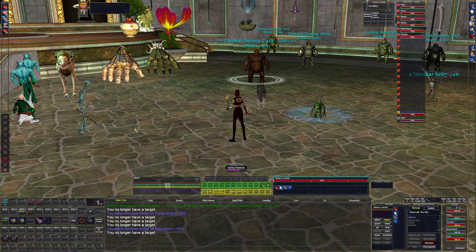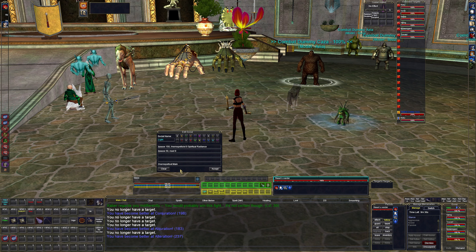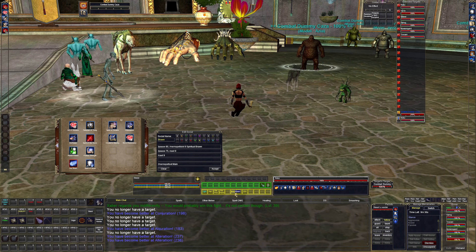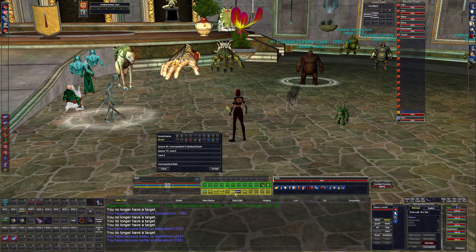In my last spell slot I have Spiritual Radiance to make sure everybody has the mana regen and health regen the Beast Lord provides. I also have buttons for memorizing different spells — my pet, my pet's proc weapon spell, my pet's haste, and Spiritual Brawn. If I want to put Spiritual Brawn on my Shadow Knight I just click Brawn with him targeted and it casts. Some of the timings are off because her meditation skill was around 23 before I started making these videos.